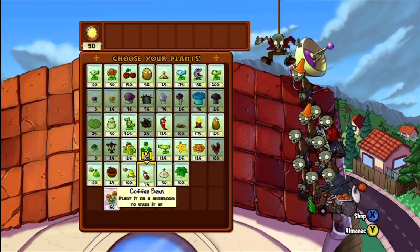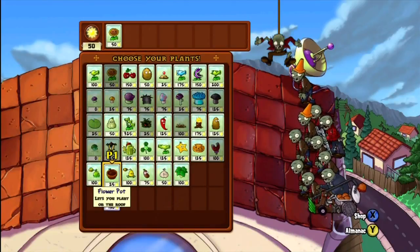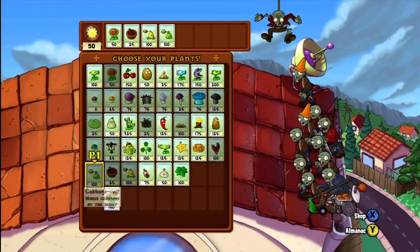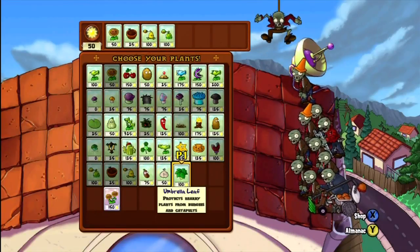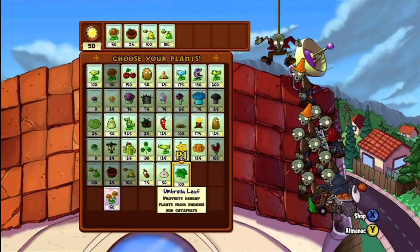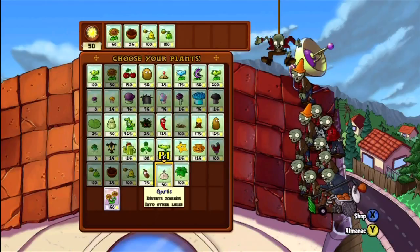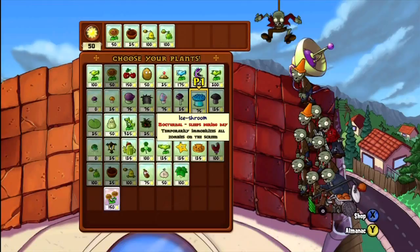Let's start assembling our squad for this particular matchup. We'll get the sunflower, the flower pot — which is going to be very handy — the kernel knot, and the cabbage polt, because those things are awesome. The umbrella lift protects nearby plants from the guys that drop down. That would be a good idea.